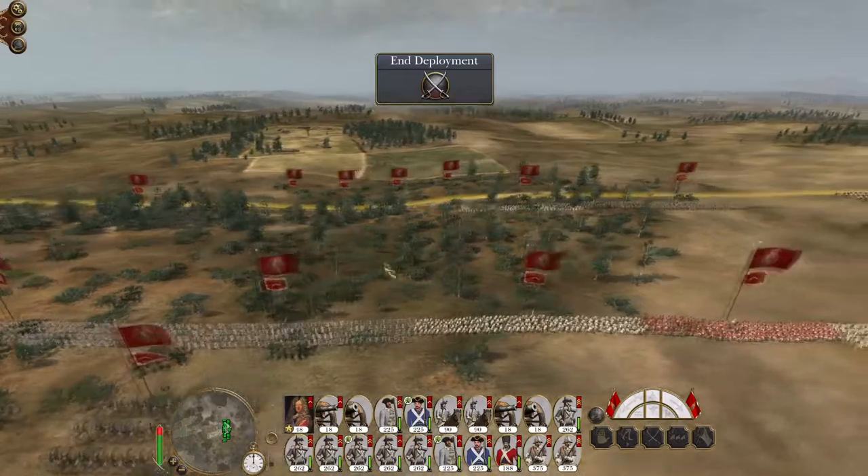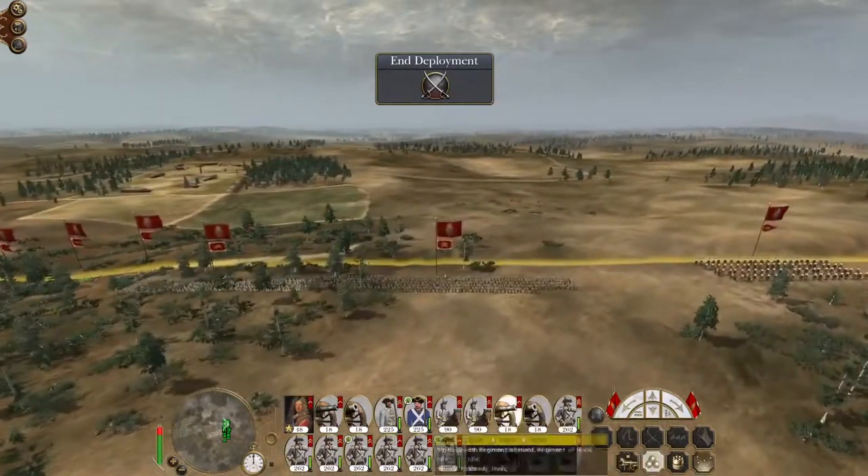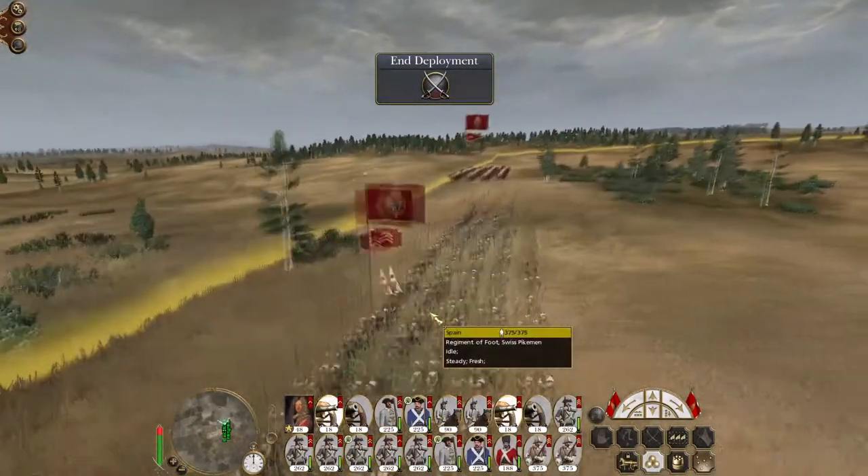We have four more territories to capture. I think they're all Native American territories. We've got the Pueblo Nations, we've got Huron and the Plains Nations. Actually that's five — five including this one, four excluding this one.